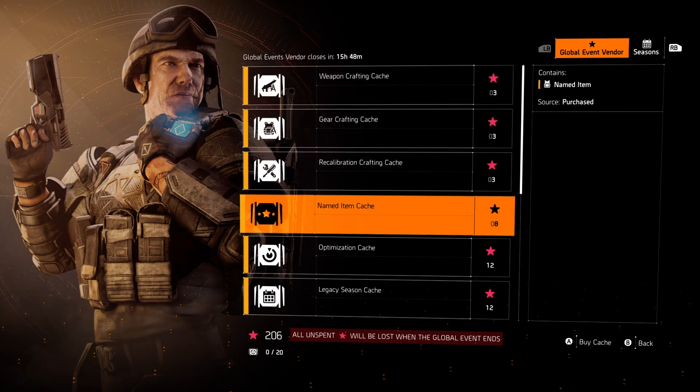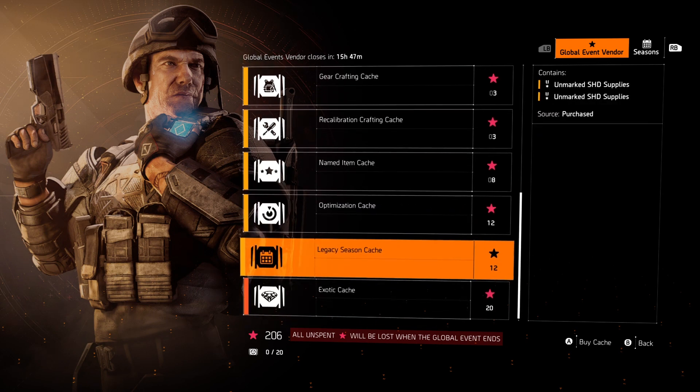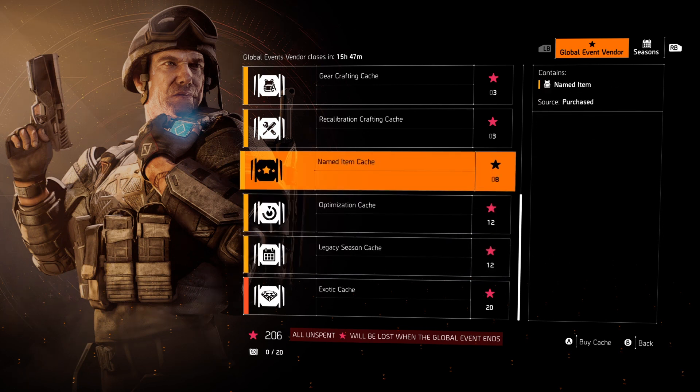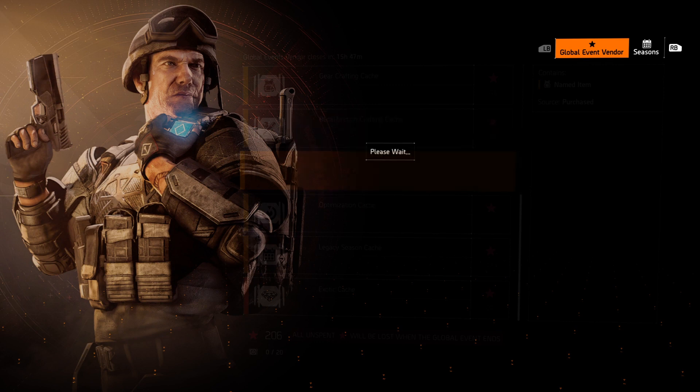I'm going to buy the Named Item Cache. The Named Item Cache and the Legacy Season Cache are the only two caches that will give you PvP exclusive named item gear without doing any PvP. Personally, the Named Item Cache is the more reliable one — it gives you a named item every single time and the odds of getting a PvP exclusive are pretty high. I'm going to spend all of my global event stars and see how many PvP exclusives I can get. Remember the global event ends tomorrow, so you can grind out all the stars today, buy the caches, and then tomorrow it's done.